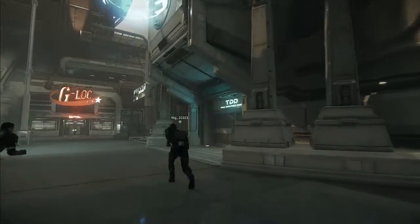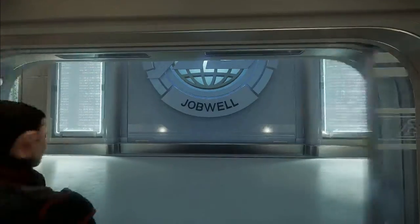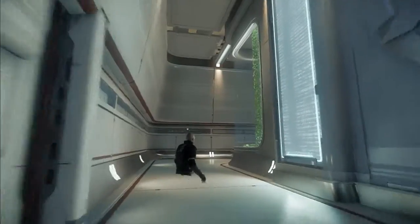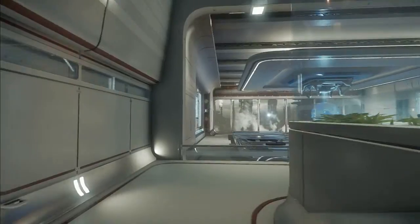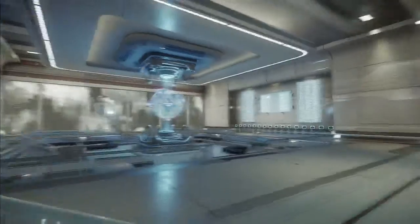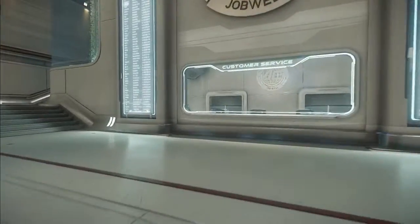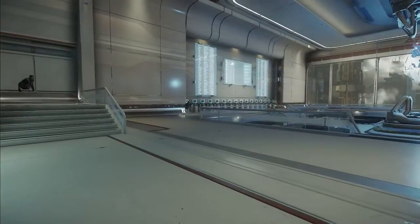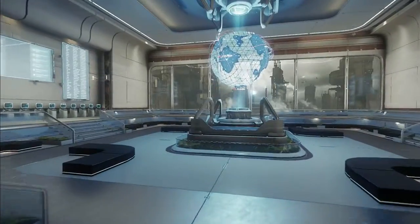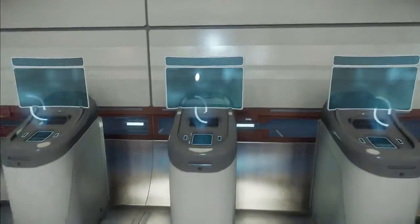Do you want to go to the space bar? Wait — what's this? Trade Development Division. 'Job Well' — so you can get a job! Maybe this is where you get jobs. It's so quiet compared to outside. Customer service — nobody's here yet. I think these are computer job terminals. If you want a contractor job, you'd get it over here.